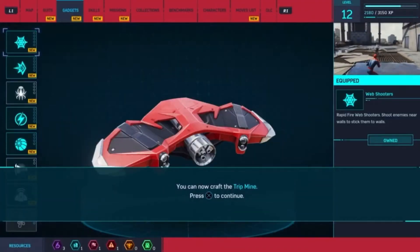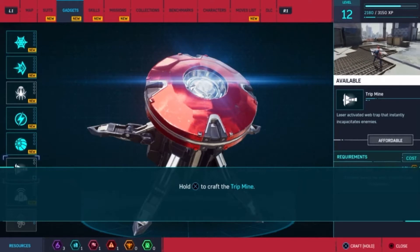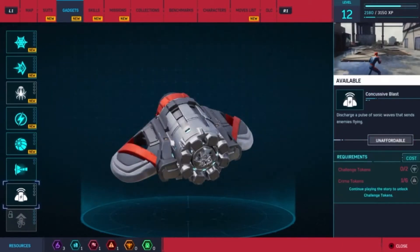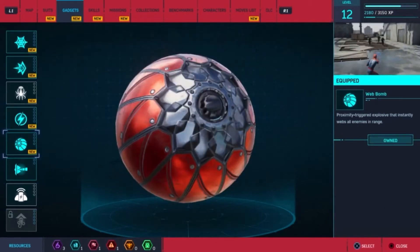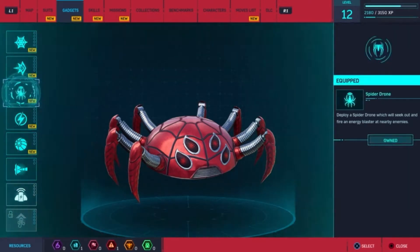Let's open our gadget page. You can now craft the tripmine, so press X to continue. I can use the stuff I found at the recycling center. Hold X to craft the tripmine. Alright, we unlocked it. We've got the concussive blast. We already have these. Spider drone - ooh, that might be useful.